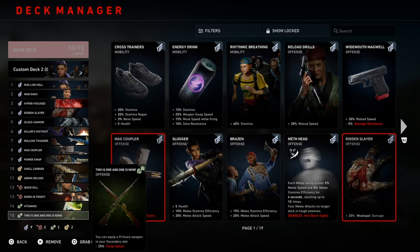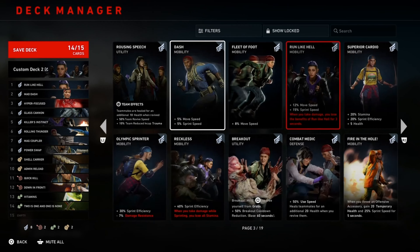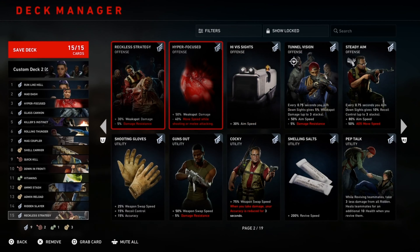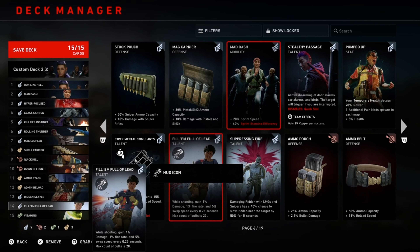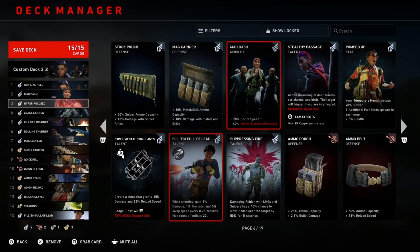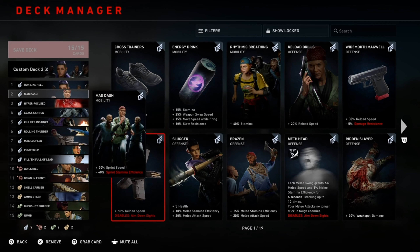There are a couple variations you can do. Like if you're using Mom, you don't even necessarily need Two for One — you could just use the Belgian as your secondary. If you want to go more ammo you can do that. If you want to go more reload speed you can go that route. The reload speed on the shotgun is really cool. You can keep Admin Reload on there and then you really don't need reload speed at all — you could take some of that off and go more accuracy. There are so many different variations. I personally like to Fill Em Up with Lead, quick kill, and then Mag Coupler plus the rest of our damage.